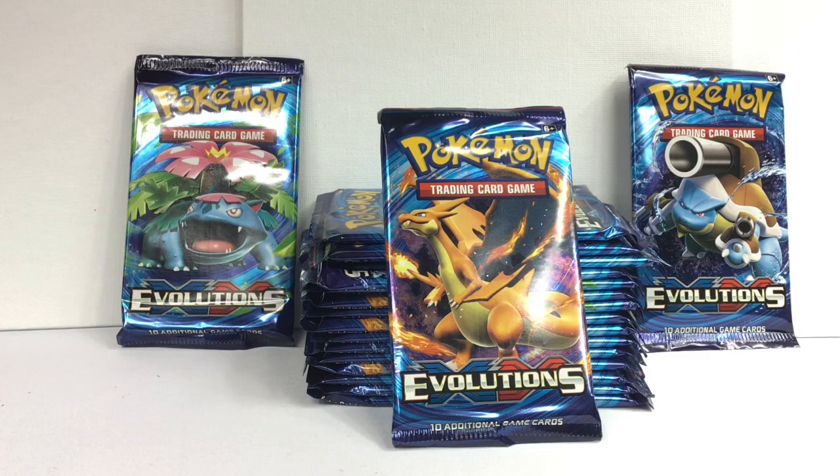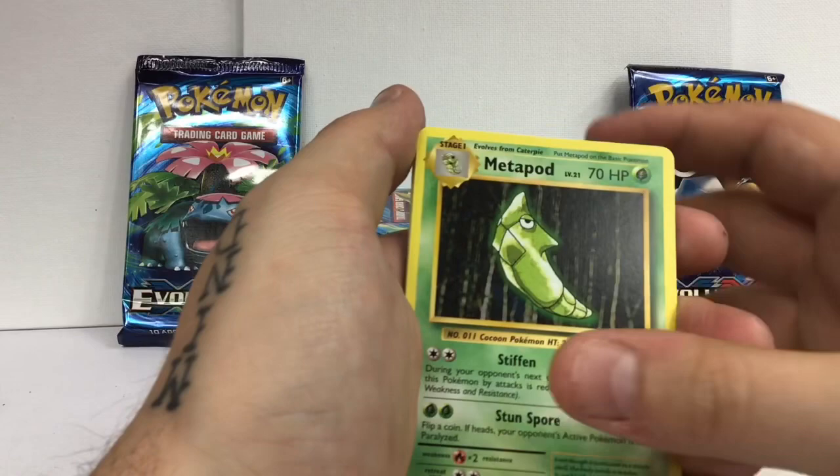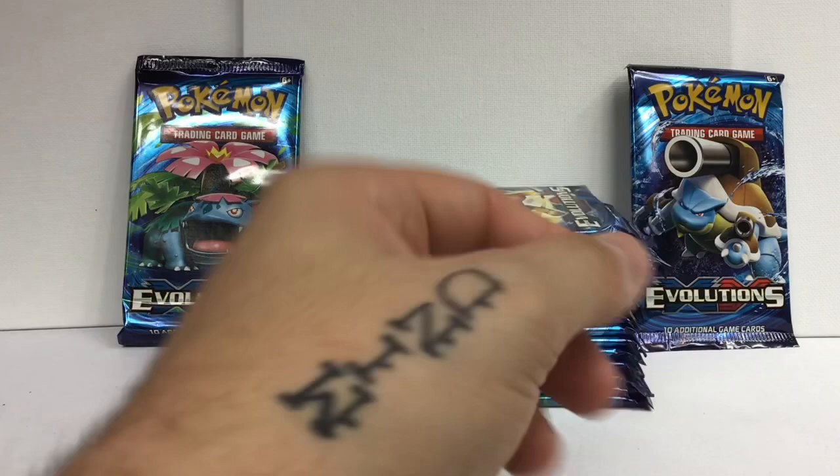Let's start this first one off with a nice Charizard pack and see what we get here. Going three - we got Metapod as our first card, Professor Oak's Hint, Coughing, Nidoran Male, Ponyta, Drowsy, Electabuzz full art... and there is a Beedrill. Sad, sad, but you know what, that's okay.